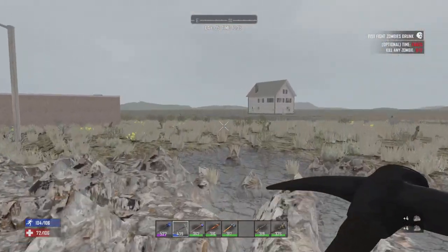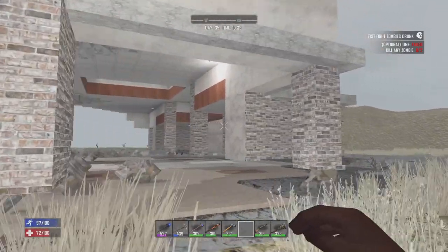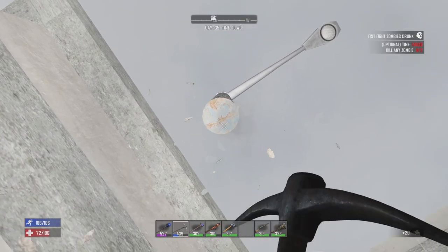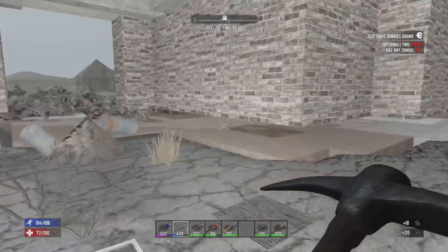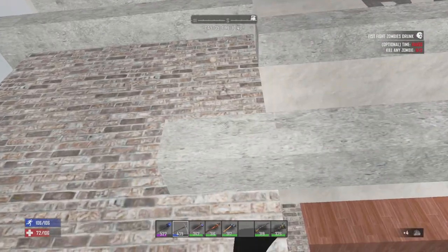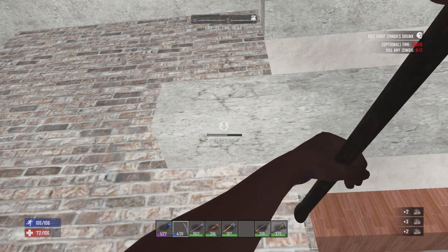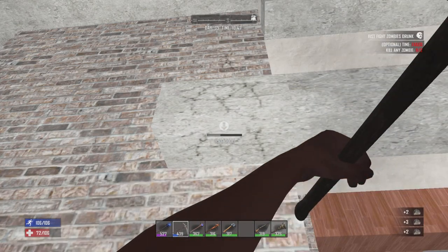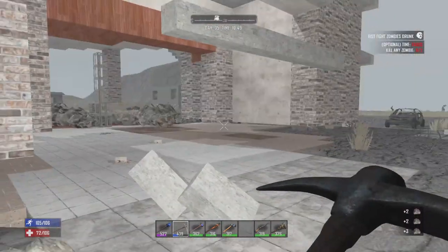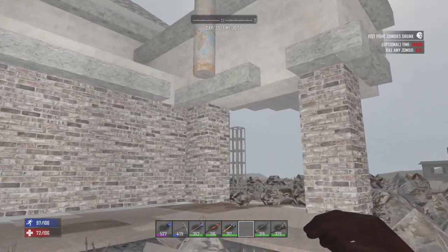I don't even know what's going on here. Being totally honest, this is not me pulling some magic or witchcraft — this is just Seven Days being the glitchy game that it is. I apologize guys, I was hoping this would actually collapse, but the game proceeds to give me this hocus pocus kind of nonsense.